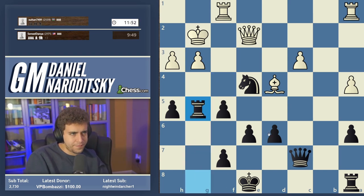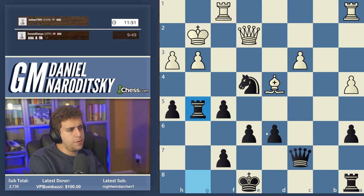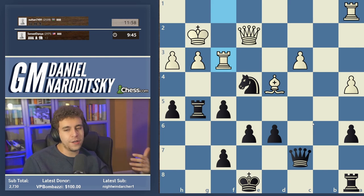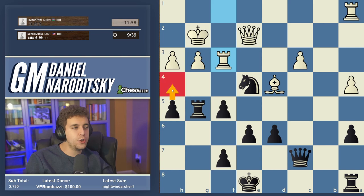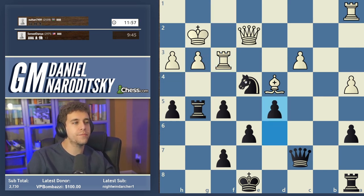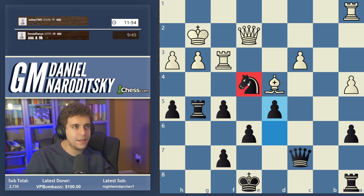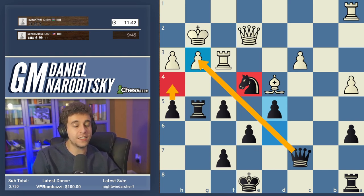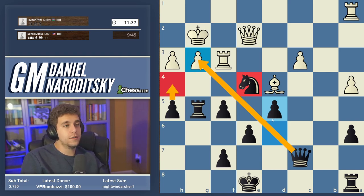Rook takes g5. We still need to be careful because our king is not the safest, so we cannot relax. I think most of you are going to be thinking h4 attacking the g3 pawn or the move d5. But d5 is stronger because it improves the position of our knight, cements it in place, opens up the queen — which we put on c7 — and attacks g3. H4 is going to be even stronger once the queen is participating in the action.